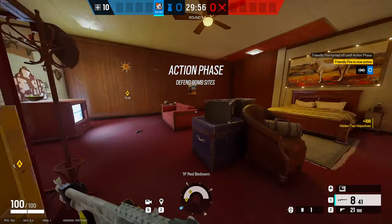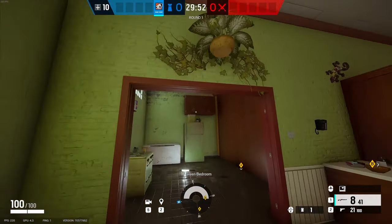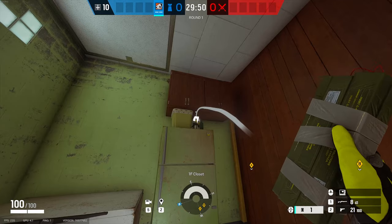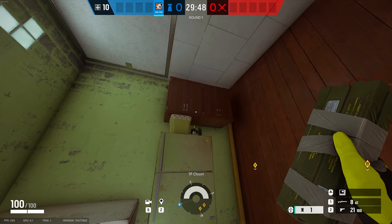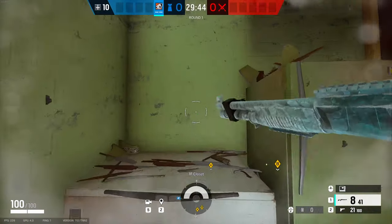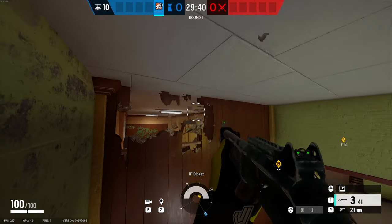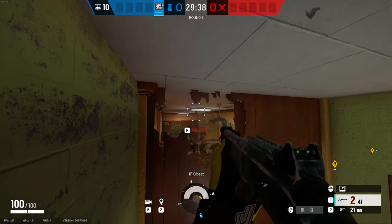Alright, so what you can do is if you're in red and green bedroom, you can make your way over here where you see these cupboards. What you're gonna do is get your C4 and put it around here-ish. And then you can blow that up. And when you get on top of here, you can make some holes here.